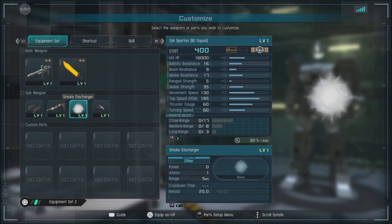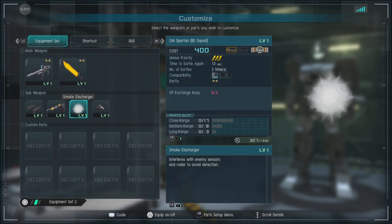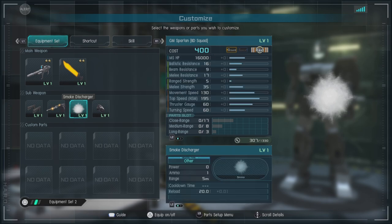Then we have the ever-trustworthy smoke charger, which gives you temporary stealth and gives you a slight defensive buff. So even if you don't have it being popped up on for trying to sneak around, it's good for getting a little bit of that extra defense.